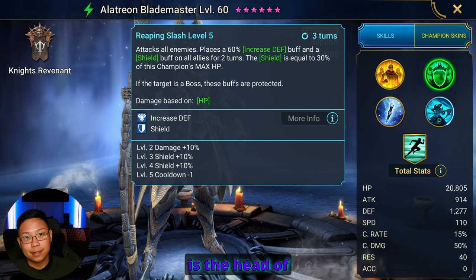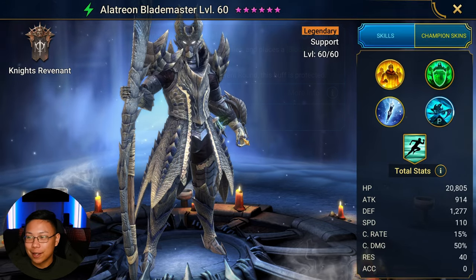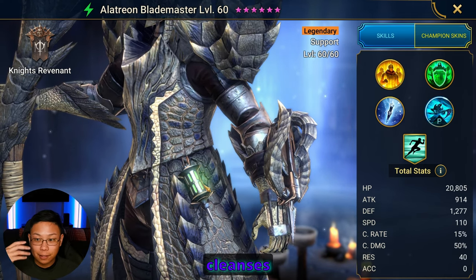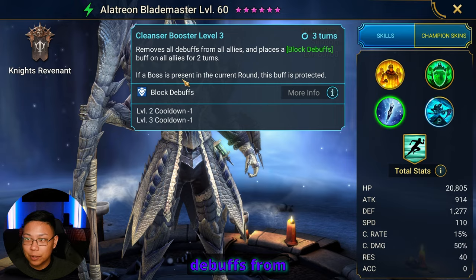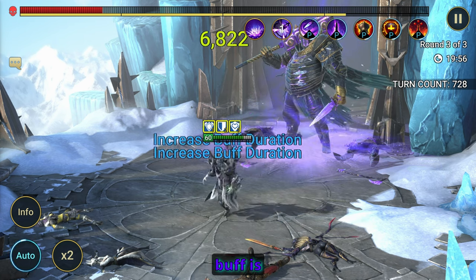Because there is the Head of Mischief which steals buffs, and it's extremely annoying. We have the Cleanser Booster — that's what this is. In Monster Hunter, you put this on the floor, stab it into the ground, and it has different effects: it cleanses debuffs, can heal, and can do some health regeneration. His A3 removes all debuffs from all allies, then places block debuffs on all allies for two turns, and if a boss is present, the buff is protected.